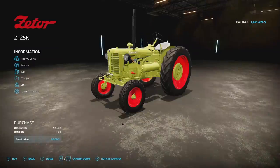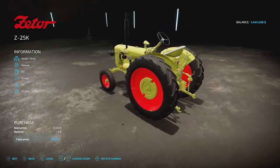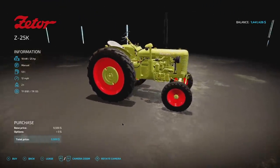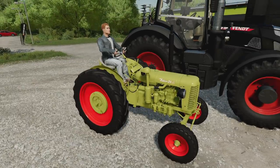First up is the Zader Z25K. This can be found in small tractors and puts itself right at the very first slot. There are three different ways to get it: free with the Year One Season Pass, $0.99 by itself on consoles, or $1.99 included with the Giants Bonus Bundle on PC. As for specs — no customization, 25 horsepower, manual three-speed transmission, 53-liter fuel capacity, 12 miles per hour max speed, weighs two tons, and costs $9,500 in-game — super cheap.